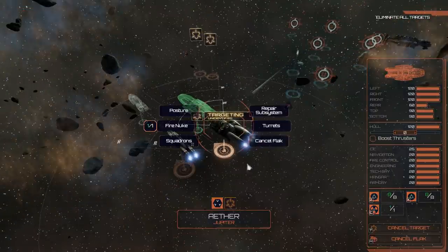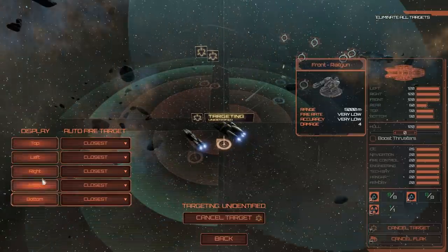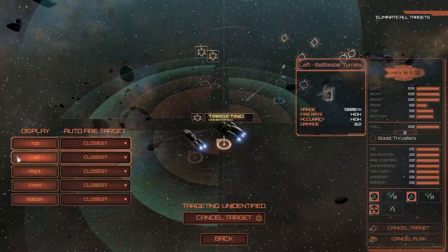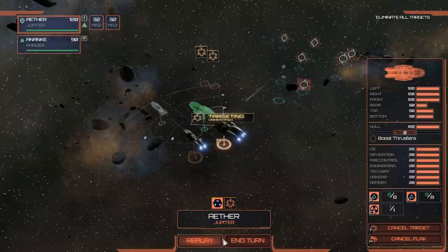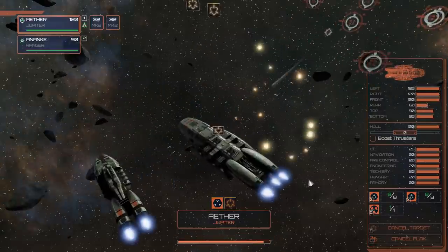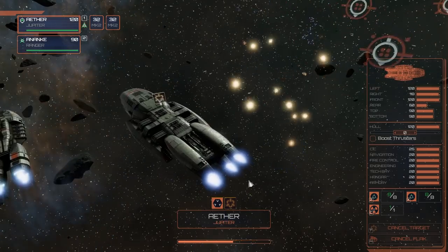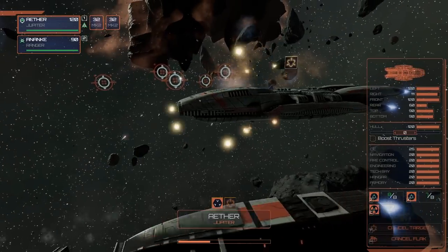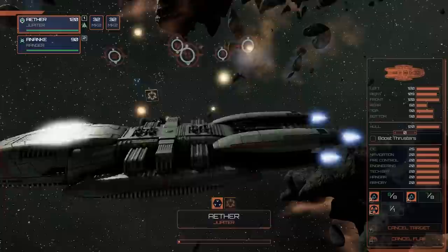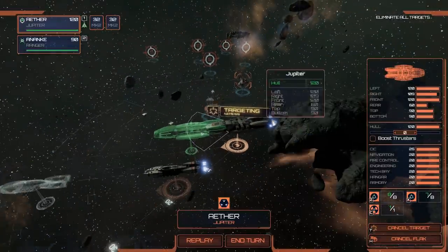For the Jupiter we'll select Focus Fire and target one of the Cylon ships. You do get smaller DRADIS contacts to denote fighters. You can go to Turrets and see all of them — left, top, right, front, bottom — with their accuracy stats and what they do. I'll just focus fire and end the turn. The shots are whizzing out; looks like some of them may be going through, not sure if it's simulated.